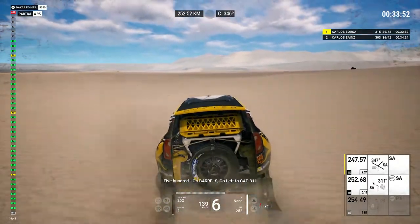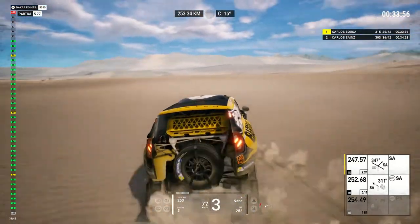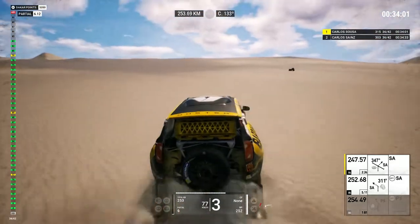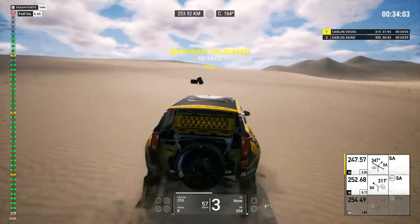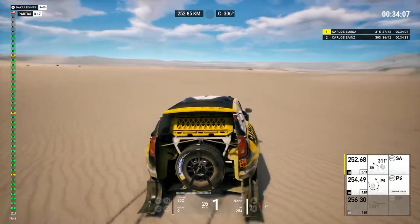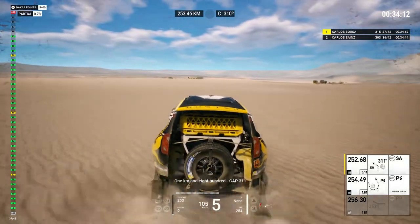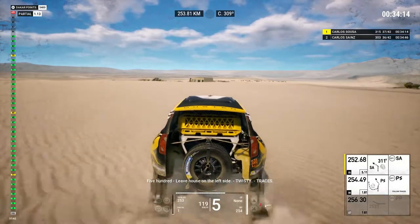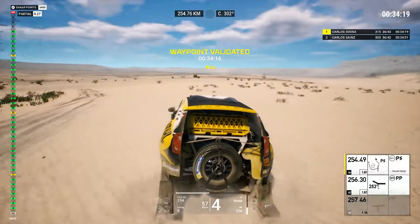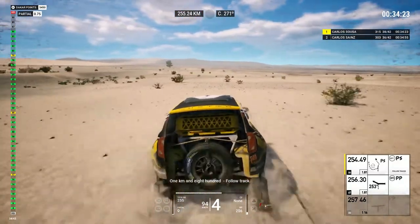Five hundred, on barrels, go left, cap 311. Now, left to cap 311. One K in 800, cap 311. Five hundred, leave house on the left side, twisty. Press on, twisty track. One K in 800, follow track.